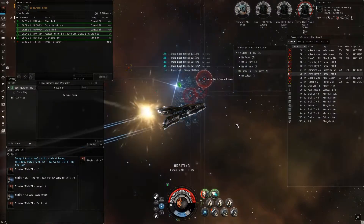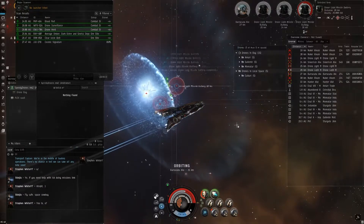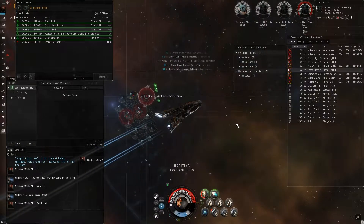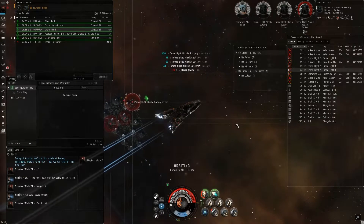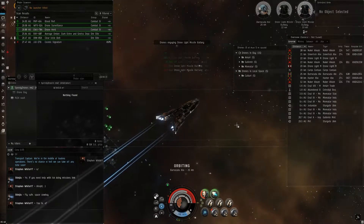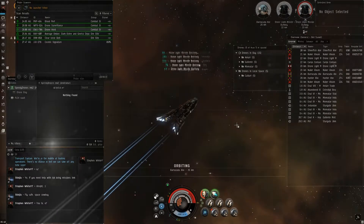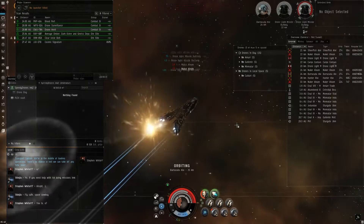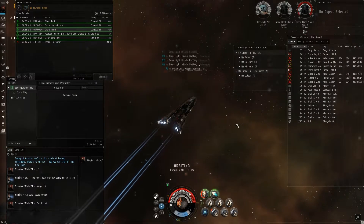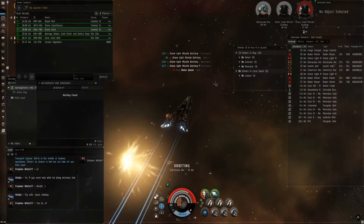I'm kind of okay with taking a bit of damage from this, because even our Dragoon had problems with this. The Dragoon has one major advantage over our Arbitrator: the Dragoon has a higher base capacitor, so it got by with fewer modules used for its cap recharge. Because it just has higher base capacitor — it's an energy neutralizing ship. They always tend to have quite a bit higher base capacitor than other ships. This is an electronic warfare ship, but it's not an energy neutralizing ship, which is the problem.